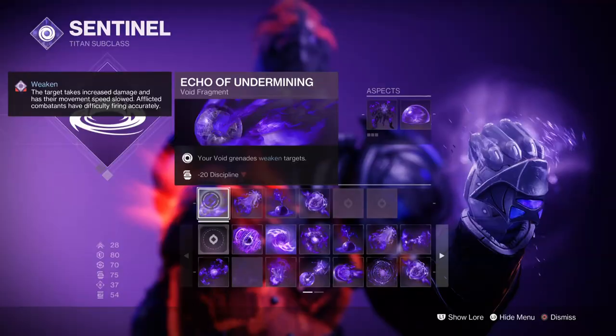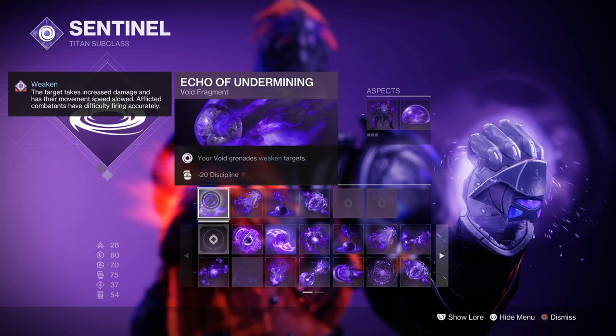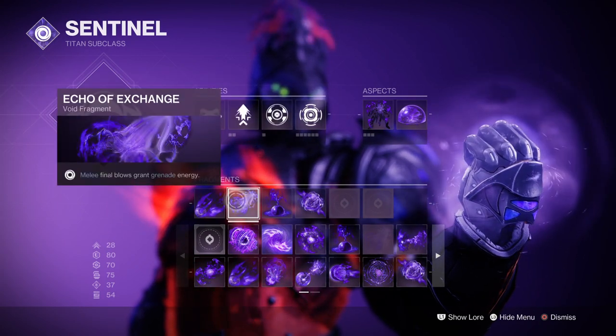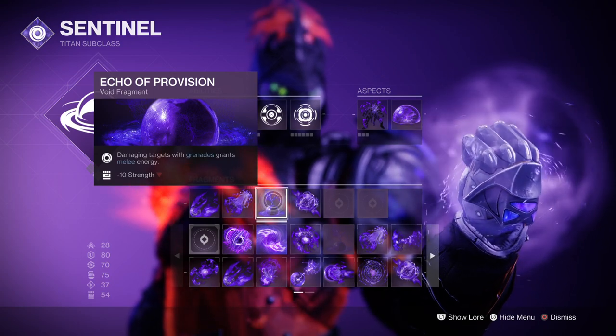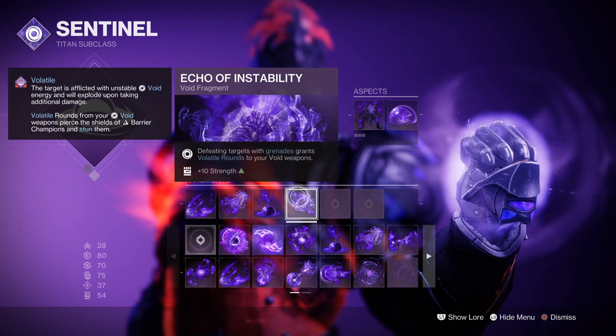The fragments used are: Echo of Undermining, where void grenades apply a 15% weaken debuff to targets; Echo of Exchange, where melee final blows grant grenade energy; Echo of Provision, where damaging targets with grenades grants melee energy; and Echo of Instability, where defeating targets with grenades grants volatile rounds.